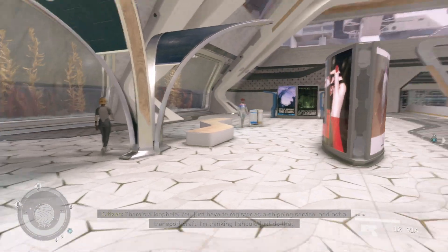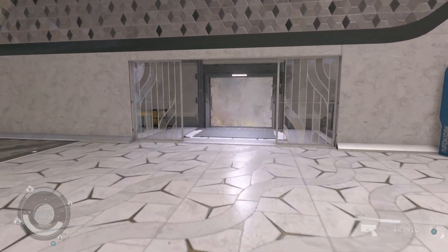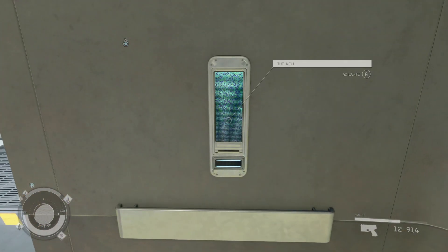Once you get off the transit, you're going to hang a quick right over to this door, which will lead into this elevator and will take us into the area called the Well.